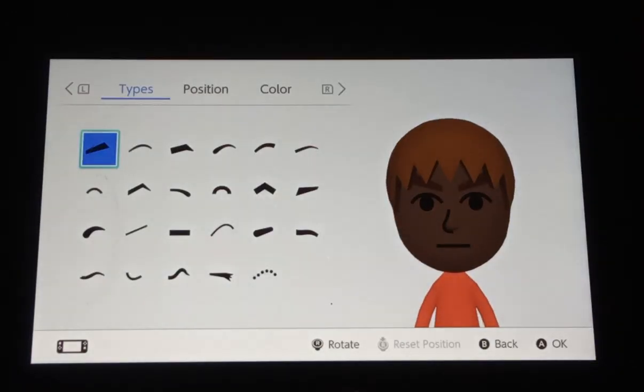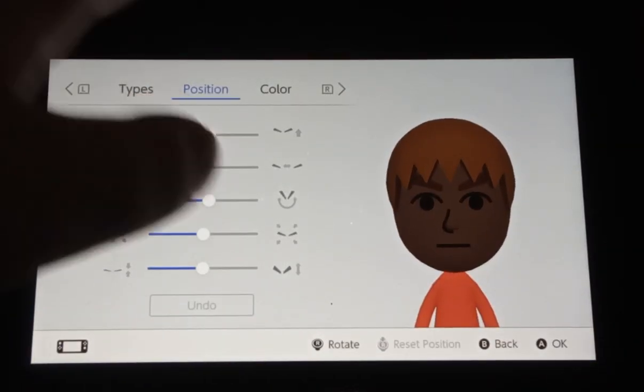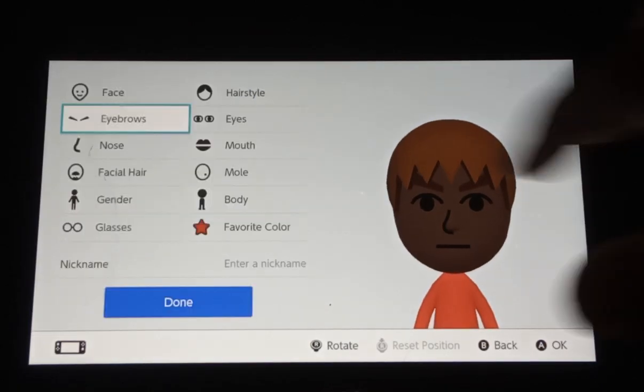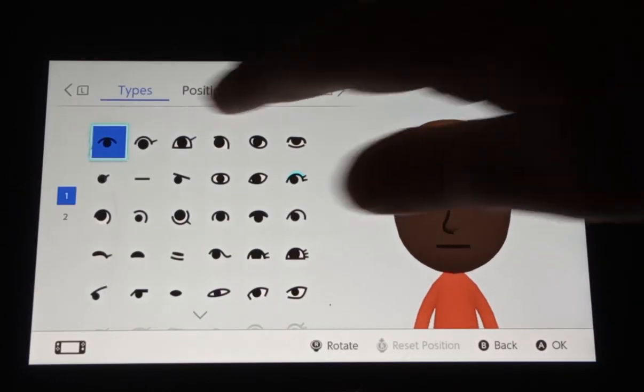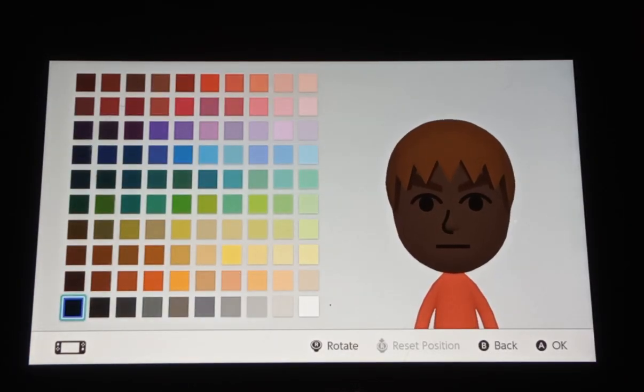And then there's eyebrows. You get to change the position and the color of the eyebrows, and there are more colors as well. We also get to change the eyes — the position and the color. There are more colors for eyes too.